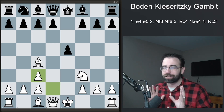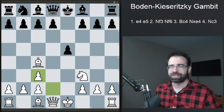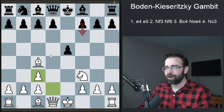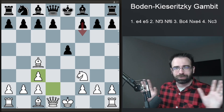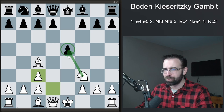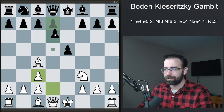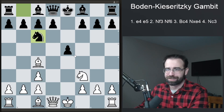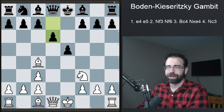Most people with the Black pieces make one of two very common mistakes in this position, so there's a huge chance your opponent won't be able to find the absolute best move. The best move here is Pawn to F6, and this is not an easy move for people to play because it may feel or look wrong in many ways. Any other move that protects this pawn - which we are attacking with our Knight on F3 - is going to lead to a lot of trouble for Black. For example, Pawn to D6, or the other logical-looking move, Knight to C6.